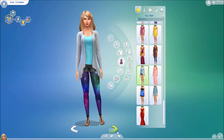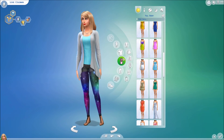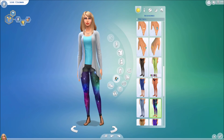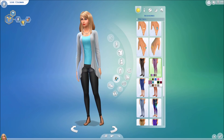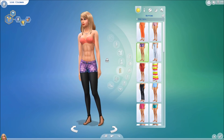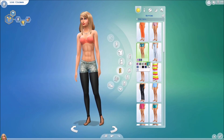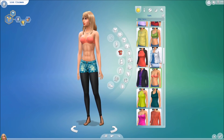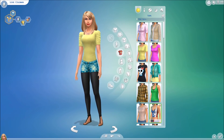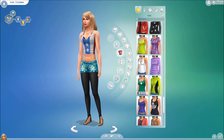Oh my goodness, how muscular are her legs! Let's put them back on — why are her legs so muscular? I did not make them that muscular. Okay, let's just see if there's a top or something. We'll give her some different leggings, maybe in black, and then some shorts. Oh my god, how did she get so muscular? I do not understand, that is so weird — I did not make her that muscular, what the heck!